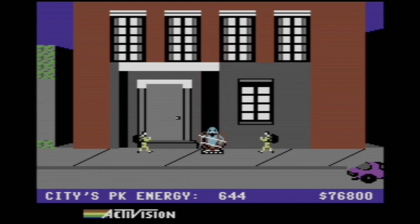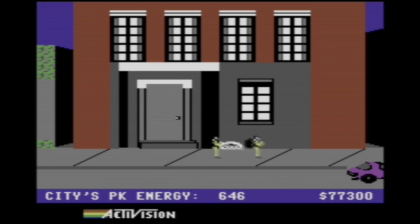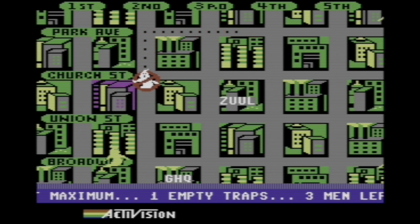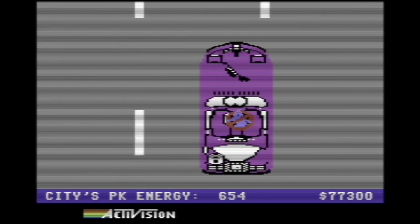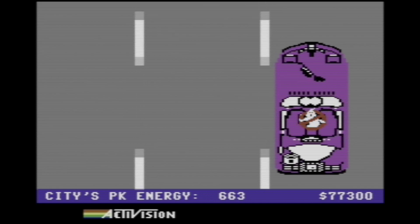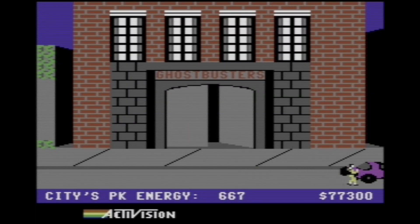We're going to head back to headquarters after this one. Backpack power at 30% — should be able to get you and then we can go back to headquarters. The backpack battery doesn't have as much as I would like, but I get a chance to kind of show off things in this run that I wouldn't in the first one. This is basically the ideal situation.